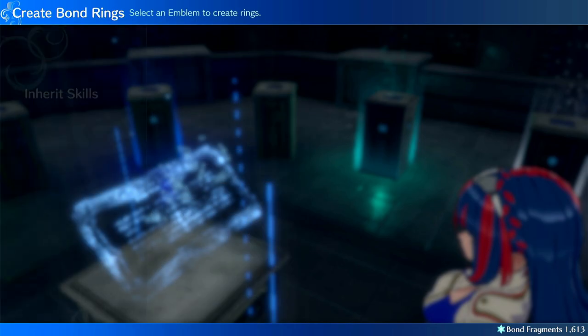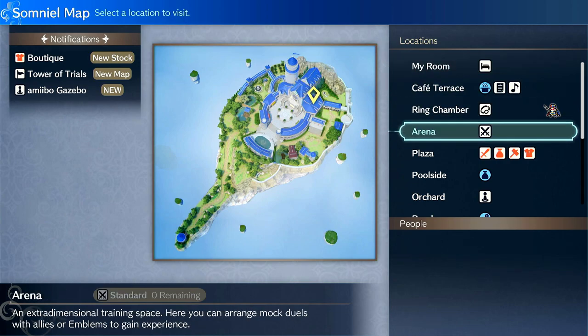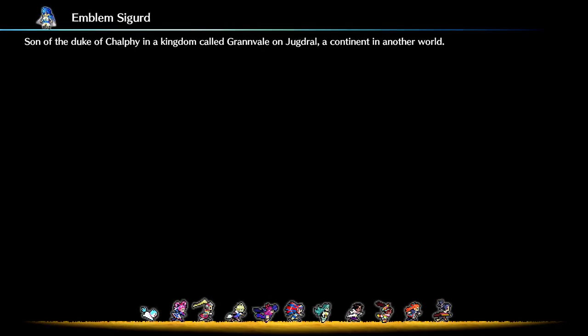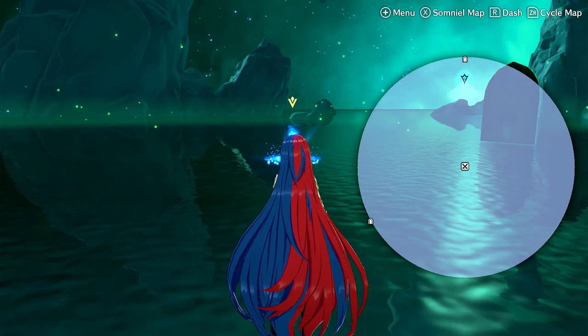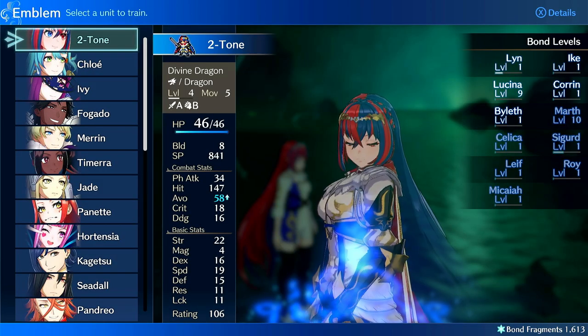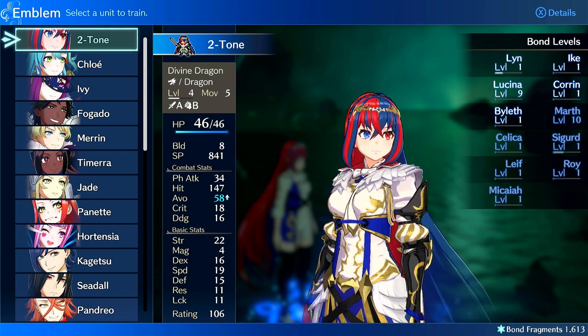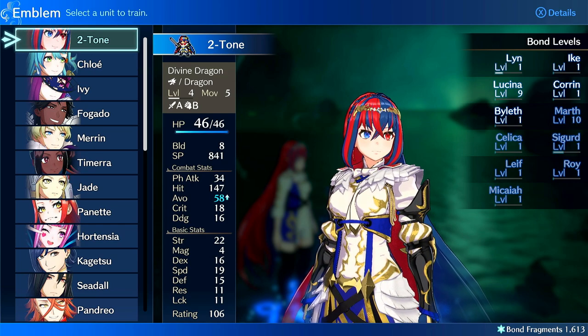Bond fragments are also useful for something else. As you hit around chapter five or six, you want to go to the arena and use your bond fragments to unlock passives. Each unit can only equip two passives, but some of the early engage rings are really useful to have. Also keep in mind — minor spoiler — you lose all your starting engage rings for a few chapters in chapter 11, so you want to unlock those passives before that. Some have strength plus two and other abilities.